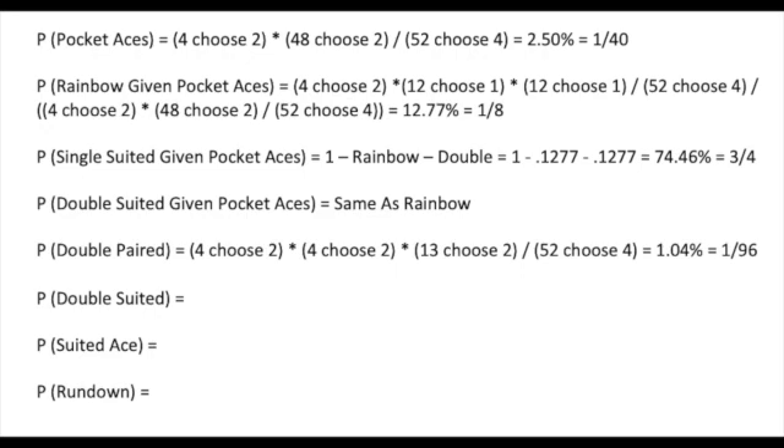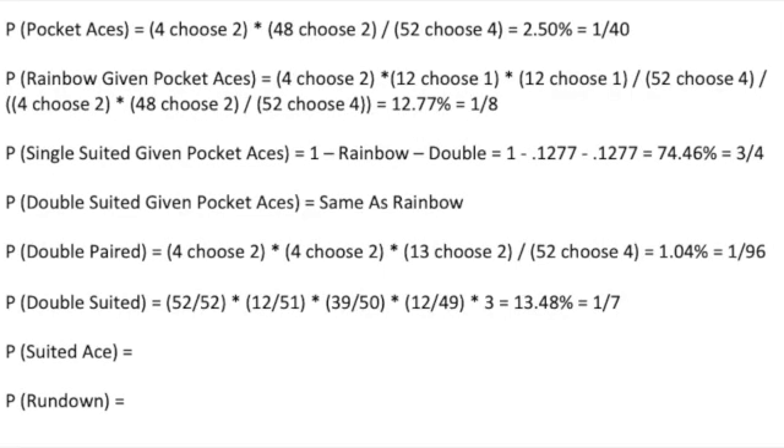Less than half as rare as pocket aces. Now, every new PLO player's hand to overplay: double suited. We should expect our results to be a little higher than double suited aces, because with double suited aces, we know two of the cards cannot be suited. We get dealt the first card not mattering, the next card matching the first suit, the third card being one of the three remaining suits, and lastly the fourth card matching the second suit. We could rearrange the order three times, and we end up with our answer of 13.48%, or one out of seven.